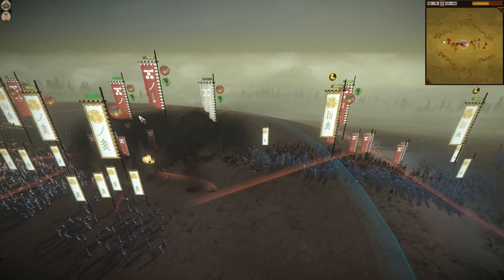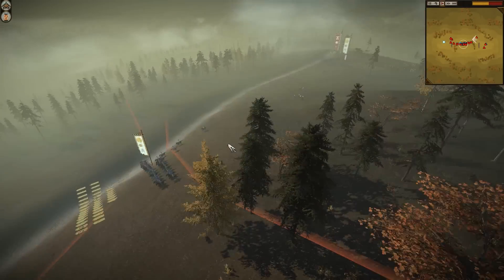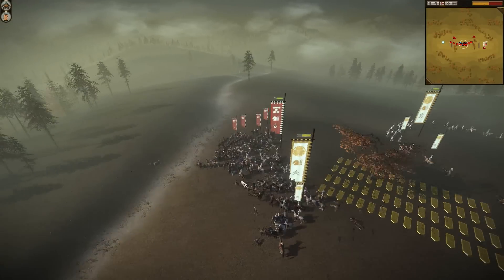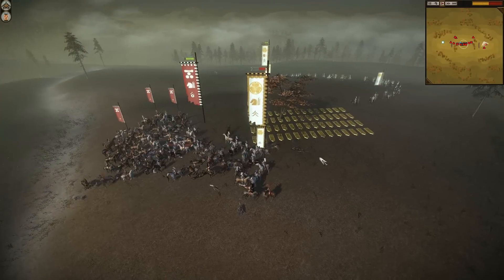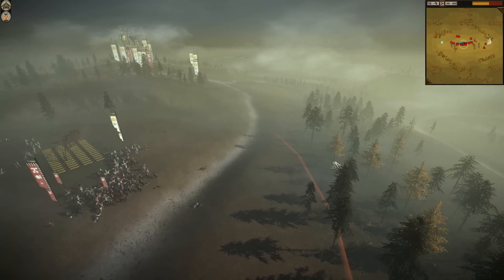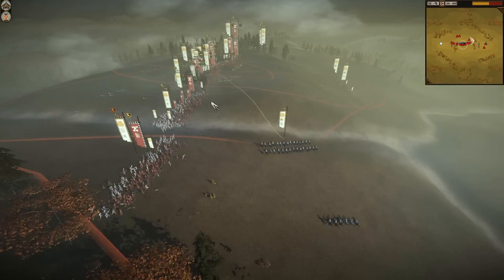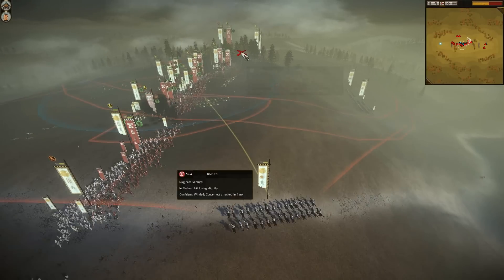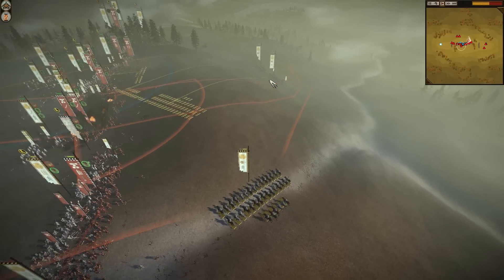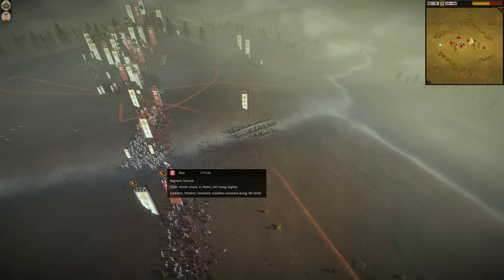I've just decimated a lot of his units, unfortunately — well, fortunately. Battle going on the right hand side — I have missed this out. He does charge my horses, which is good. He was hiding them in the bushes; he used bushes much to his advantage and was able to surprise me a few times. Now I do notice everyone's engaged in the front line, no one can move, so I'm going to move my cavalry on the left flank round to the back to just take some pot shots — my bow cavalry taking pot shots to the back of his Naginata samurai.